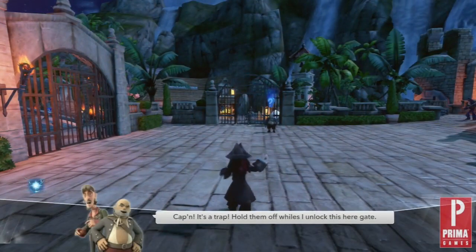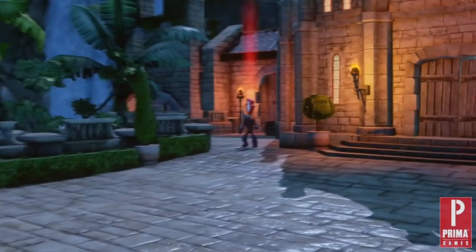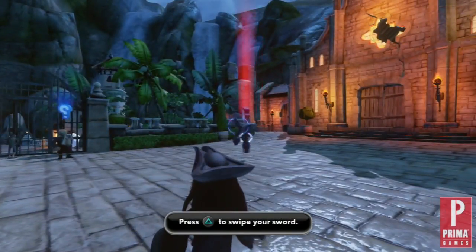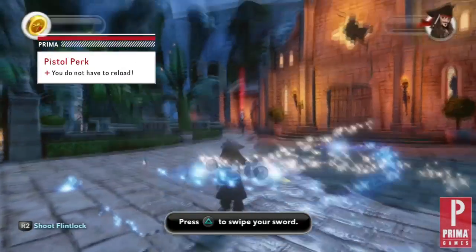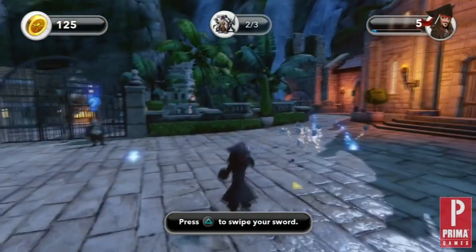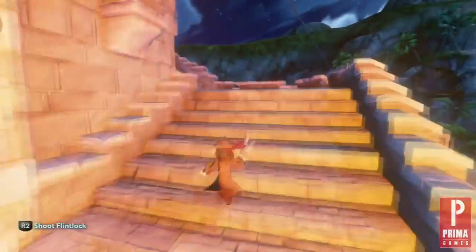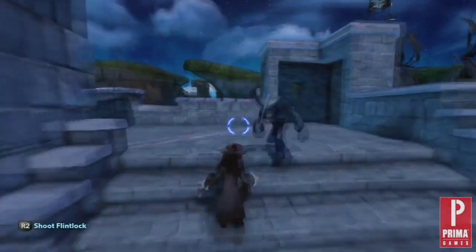This playset is the only one where we are given a weapon we can fire from the beginning. The flintlock pistol is fired by pressing R2 for the PS3, or the right trigger for the Xbox 360. You can fire without aiming, but this is not suggested. Be sure to press L2 or left trigger to aim. It should be mentioned that as your target gets closer, the flintlock will automatically lock on, so be patient and you will be rewarded. The combat in this playset is no more or less intense than any of the other playsets, but we do have an advantage of two weapons right from the get-go.